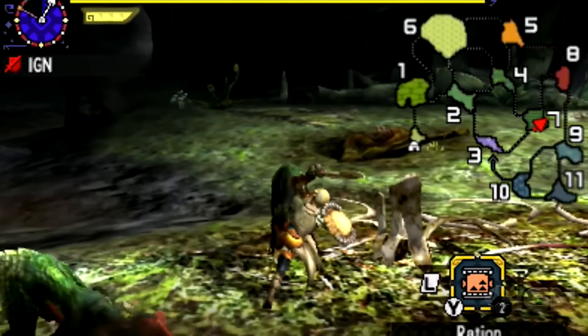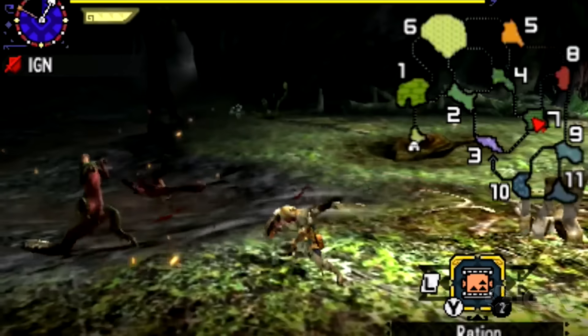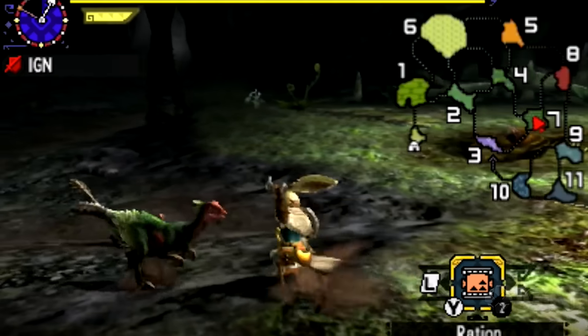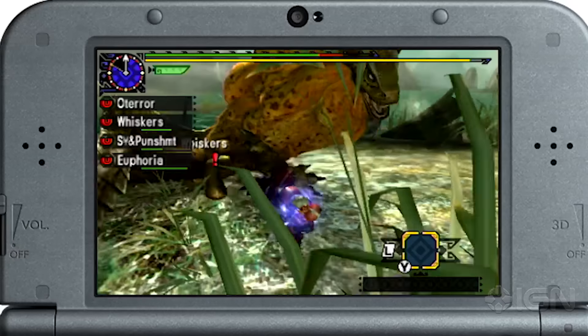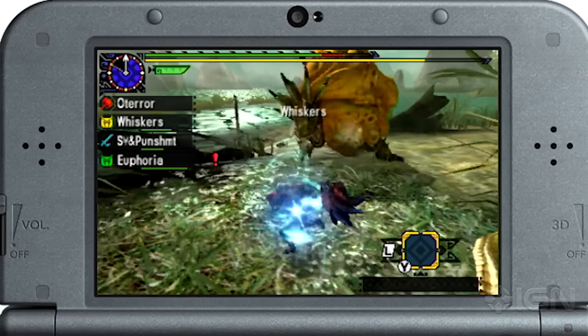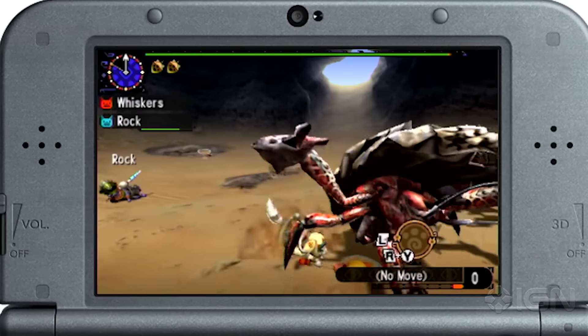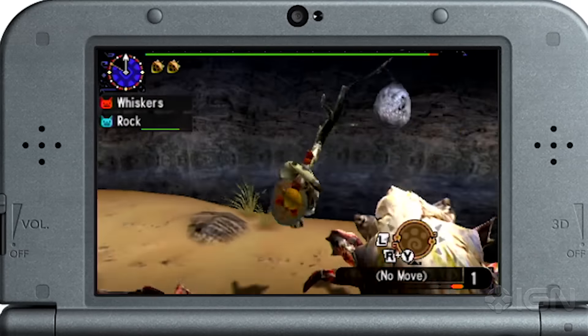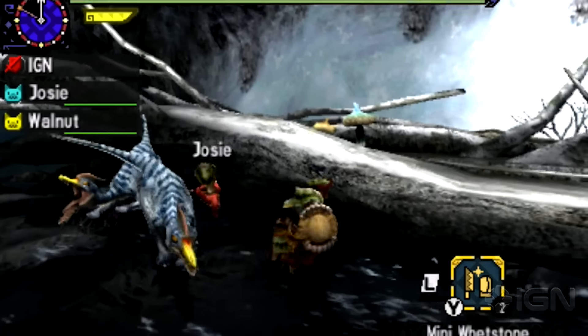I'd recommend going with one offensive art and one defensive to begin. Early on, the Round Force Attack art is great for slicing creatures surrounding you. And on defense, Absolute Evasion is fantastic for dodging a charging beast, even sheathing your weapon for you so you can immediately drink a Mega Potion if needed. But more options will open up — every weapon has specific ones in addition to general use arts. So once you get more comfortable, experiment and see what you like best.